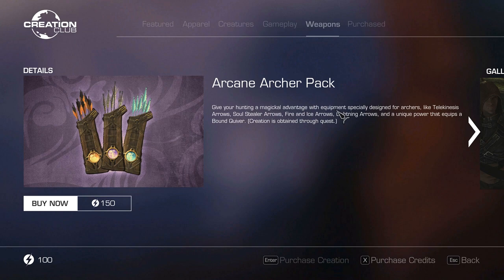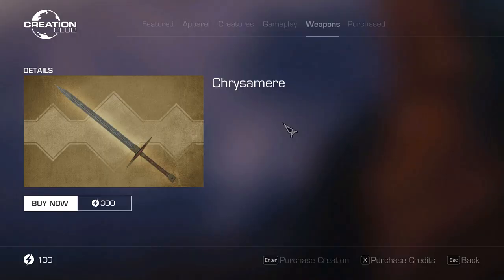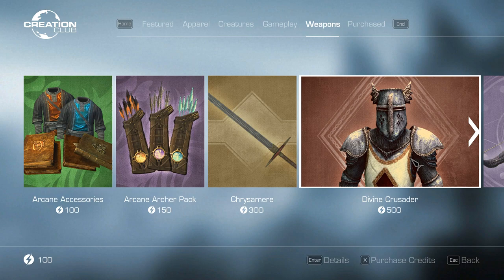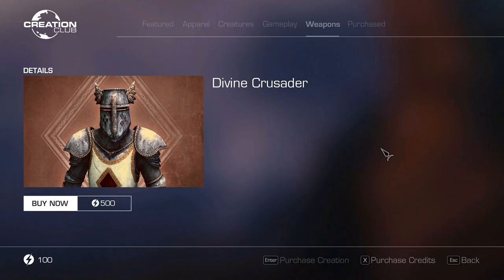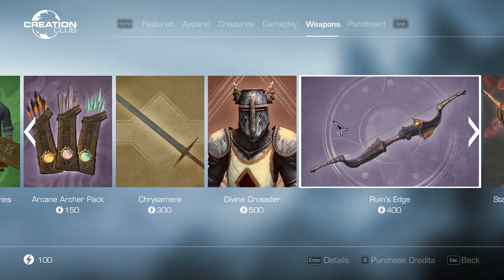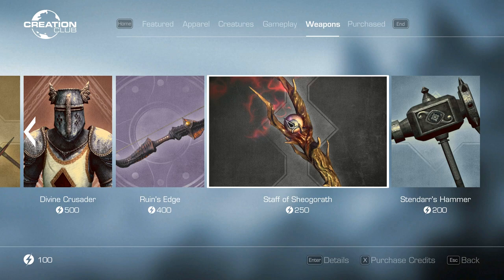The Arcane Archer Pack adds a magical advantage with archer equipment. Then we've got the Chrisomir, which is a 300-credit item at $3 - it is just an individual sword, so $3 for an individual sword, that's totally up to you. Then we've got Divine Crusader at 500 credits. You might think that's higher than the 400 we were seeing in Fallout 4, but it's not just an individual armor - it's two different armors and two different weapons as well. So you're essentially getting four times the content for the same price. And then Rune's Edge at 400 credits, so $2.50 - these weapons are getting closer to where they should be in pricing.